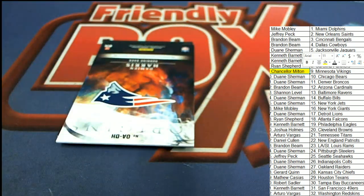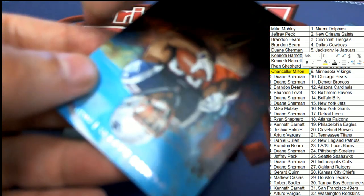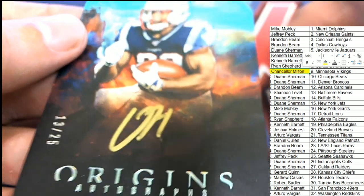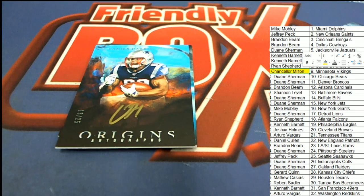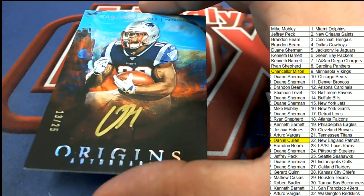The next one in the break — there are three hits, and now we have this one. It's a Damien Harris gold ink autograph! Gold ink coming out in Origins — that's 13 of 25, gold ink auto. Congratulations to Daniel C pulling down the Damien Harris gold ink auto, 13 of 25!